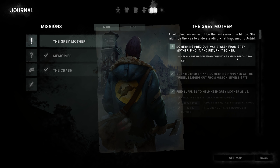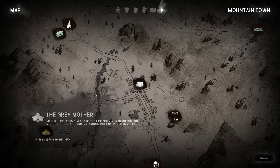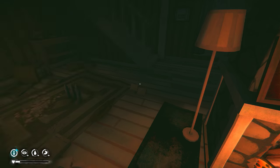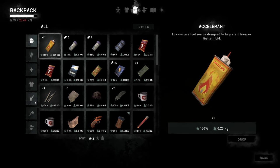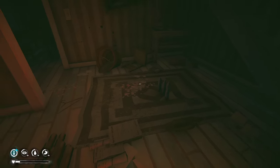We gotta go to the Milton Farmhouse, which is down here. But first, look at our condition — we're almost dead. So we're gonna go eat some food and go to sleep for a while, otherwise we're gonna be in big trouble.